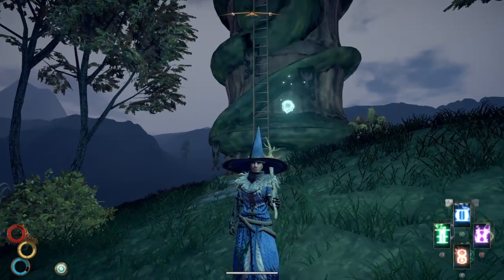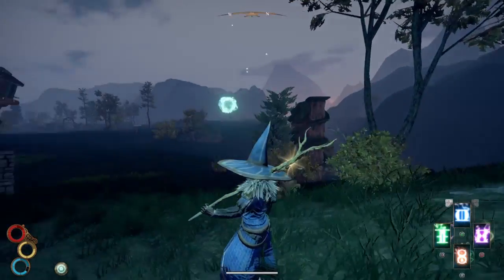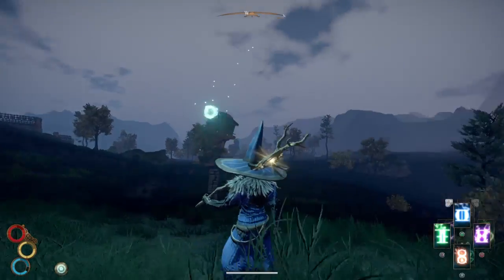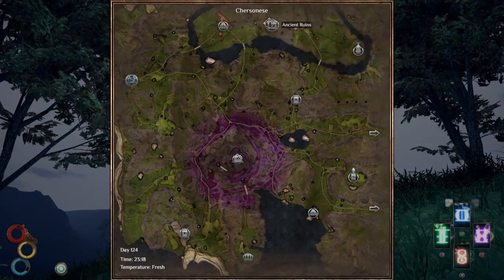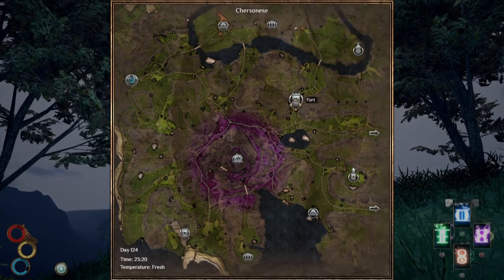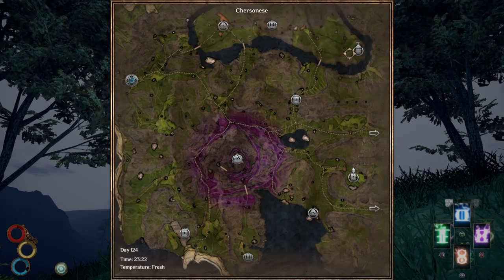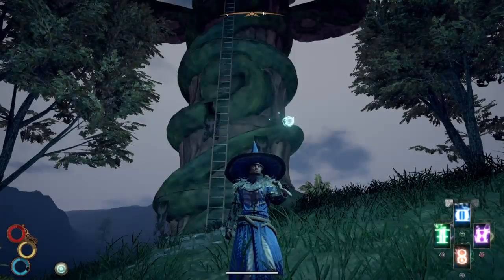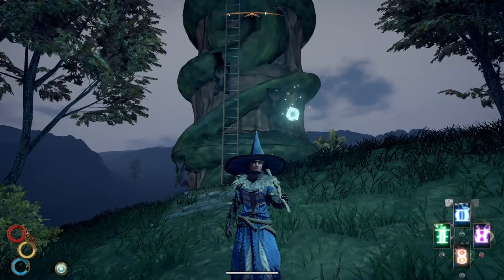We are at the Cabal of Wind Tower located in Chersonez — I'm probably saying that name wrong. There is a guide on getting through Ghost Pass if you need that, but we are currently located here in the Chersonez area at this Cabal of Wind Tower. You can see it's located just behind me, and this is where we can learn some really cool magic.